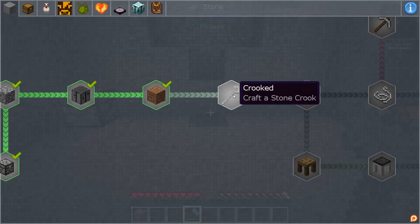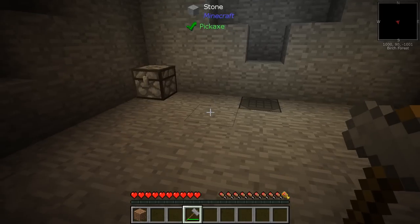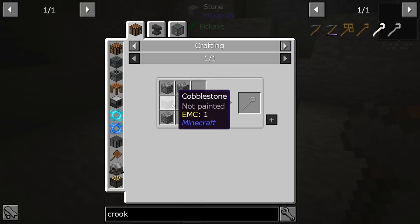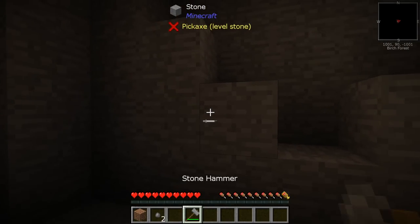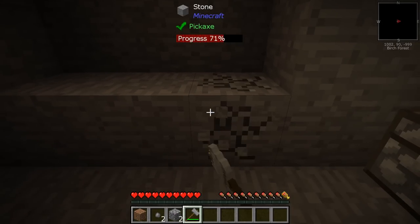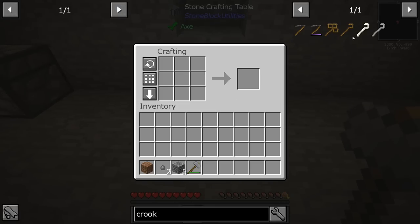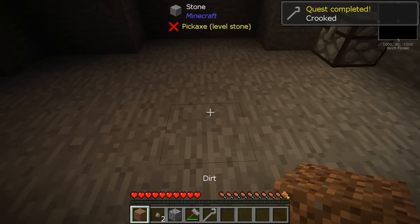This one is a crook. It says get a stone crook — with the stone crook you can use it on dirt to get any vanilla sapling. For a crook, let's check the recipe: it uses cobblestone rods. We need to get some more cobblestone. Oh, see — if you hit stone with the hammer it gives you cobble quickly, so we don't have to hit it with our hands anymore. We go in here, craft it, and we have a crook!